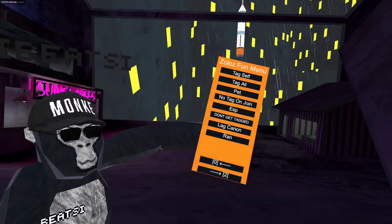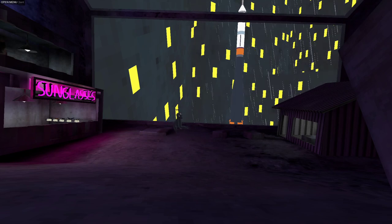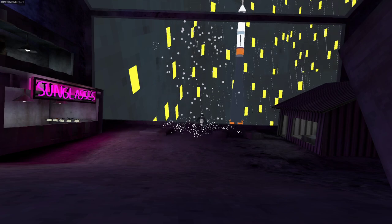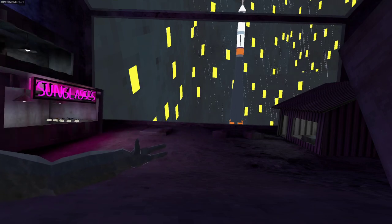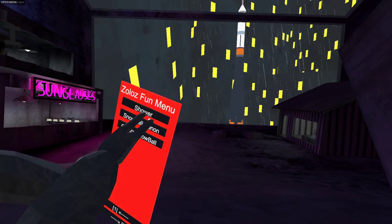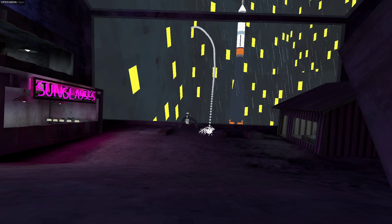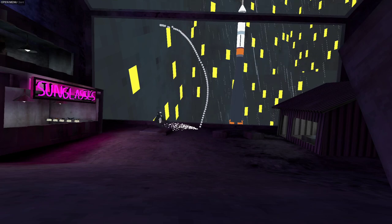We got another thing called rain — it's mostly rain. You hold down the top trigger and you get this. Other people can actually see the rain and the snowballs. Then the last page we got shower — you hold the trigger and it does this, and yes, they can see it as well. All the things happening, people can see it.